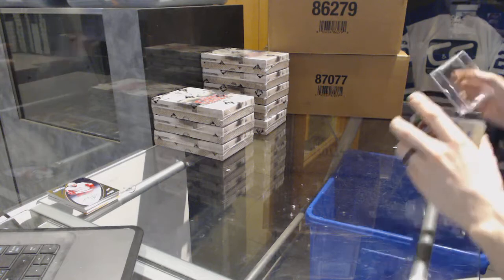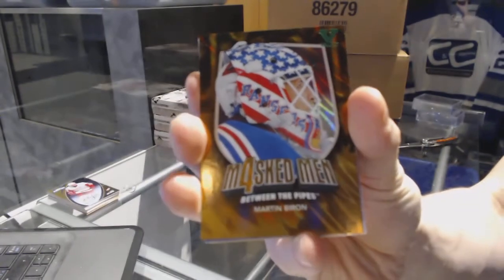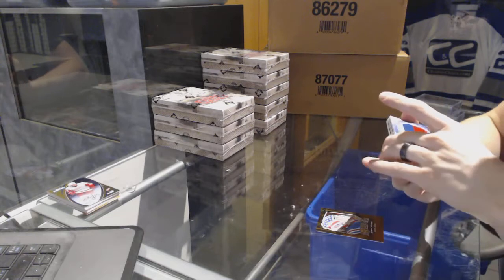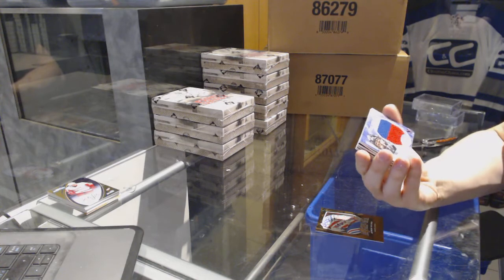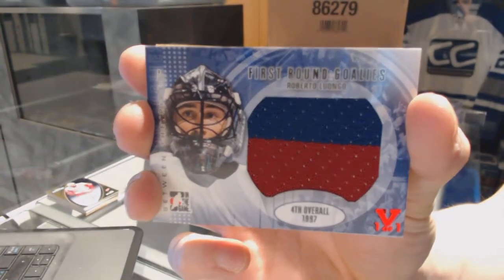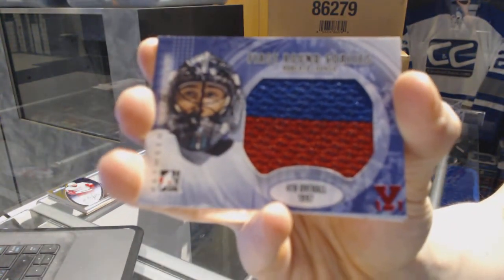Box two. We've got a Masked Men four gold for the New York Rangers: Mark Taenby. We've got a Between the Pipes first round goalies jersey red one of one for the Vancouver Canucks: Roberto Luongo.